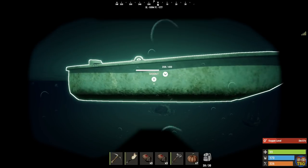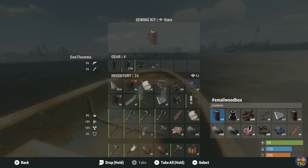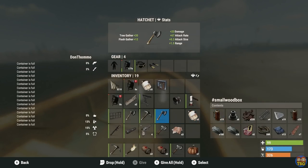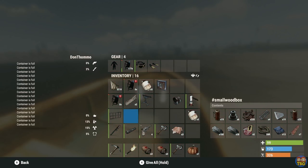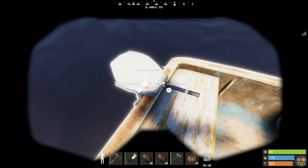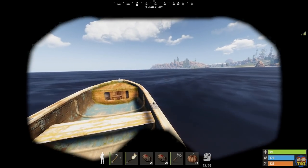There are many different ways to farm for scrap and other useful loot in Rust on console, such as running the roads for crates and barrels, hitting up monuments, or simply stealing it from other players. But if you are someone who has been struggling to get your hands on some loot, or if you want to know one of the easiest and most efficient ways to farm high quality metal, then this is the video for you.